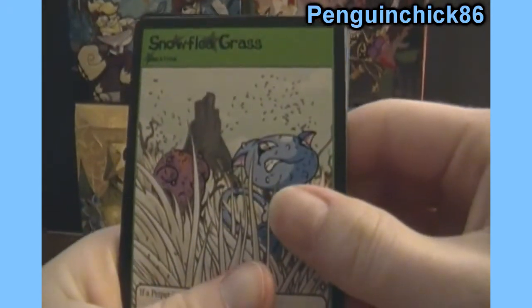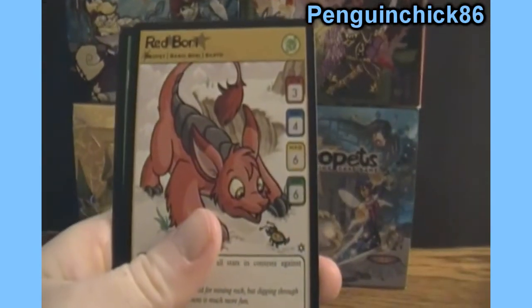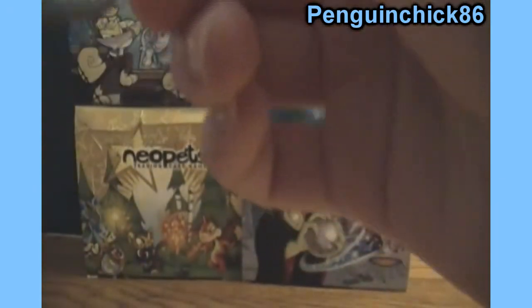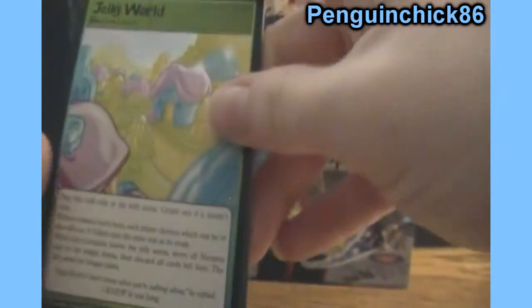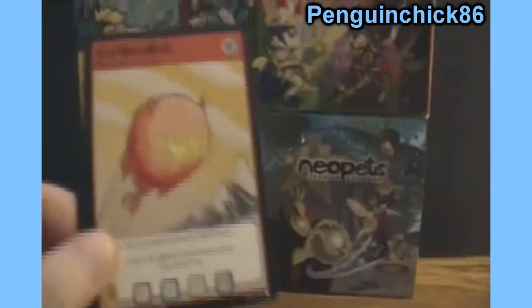We've got Snow Flea Grass, Lower Ice Caves, Red Bori, Jelly World — which is very shiny. Let me get this in the actual camera — it is a 153 out of 150, which means this is a secret rare. I don't know how it can be a secret, but so there you have it: Jelly World, a secret rare! Exciting!